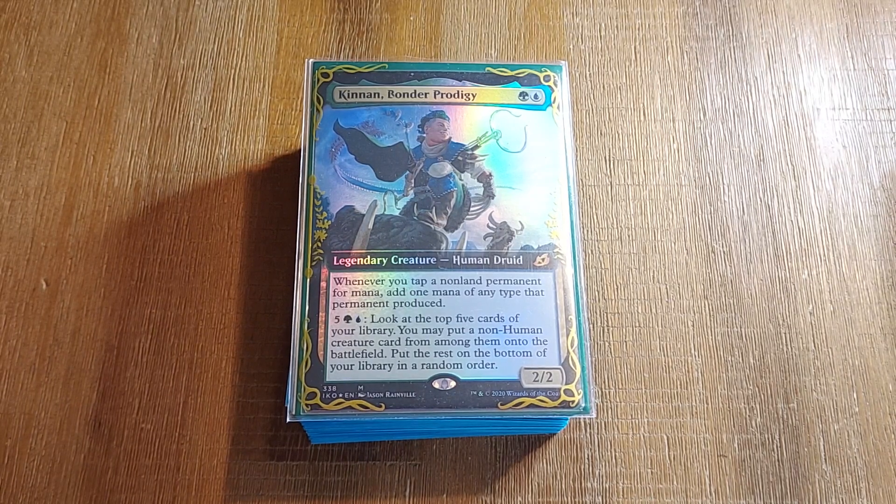Who is Kinnan? Kinnan is a B-tier deck who pretends and gets away with tricking the world into thinking he's a top-tier CEDH deck. What do you mean? Why are you so mean to this deck in particular?